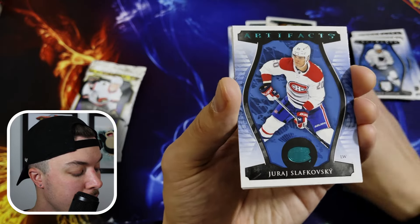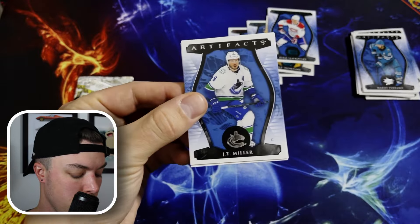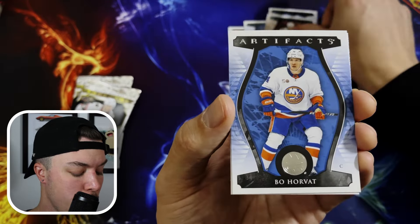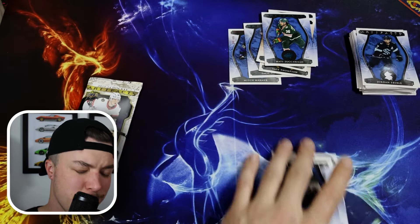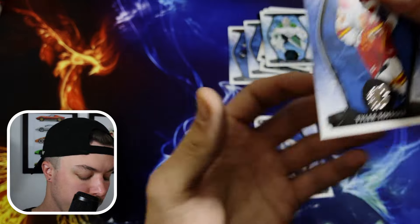We got Brayden Point, Haskinen, another teal of Jurev Slikoski, Petrano, and Mario Ferraro. JT Miller — the hometown Canucks are looking really good this season. We got Jordan Kairou, Jaromir Yager in 23-24. Interesting — I do not believe Yager is playing in the NHL right now, but there he is. We got Bo Horvat and Jordan Eberle. Torrey Krug, Gabe Velarde, Zuccarello with the teal, Matt Duchesne, and Nick Schmaltz. It looks like we're getting a teal parallel almost every pack. We have not pulled any rookies yet. A Zibanejad, Bergeron, Jake Oettinger — that's a cool looking card — Rasmus Dahlen, and Toffoli. Lots of teal on our first blaster box.